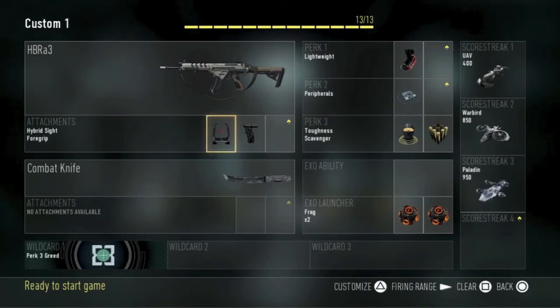The two attachments I like to use are hybrid sight and foregrip — if you use that you're going to be melting kids. You don't need a secondary because it's just so good. I recommend lightweight and peripherals because you're going to be getting a lot of UAVs with this class, along with toughness and scavenger with the wildcard one perk on.